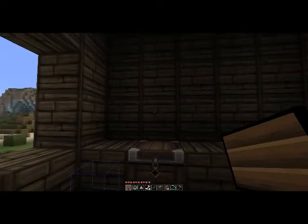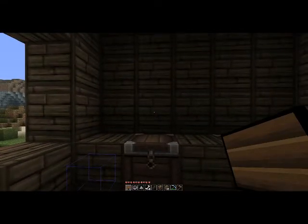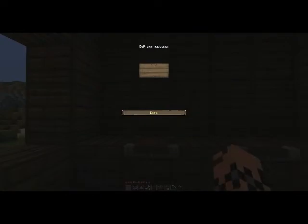So what I do is I have a chest. I put the sign over the chest. And in the sign itself I write — the first line I leave blank. In the next one I write the quantity I want people to buy. So let's say I want to sell 5 a piece.